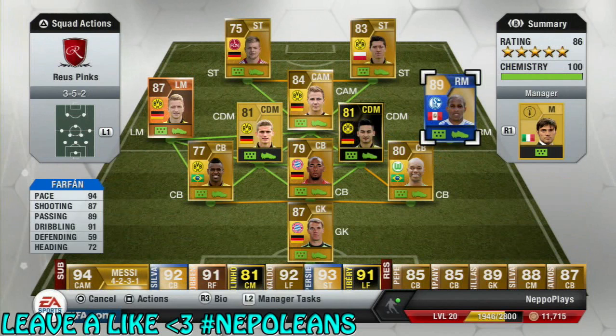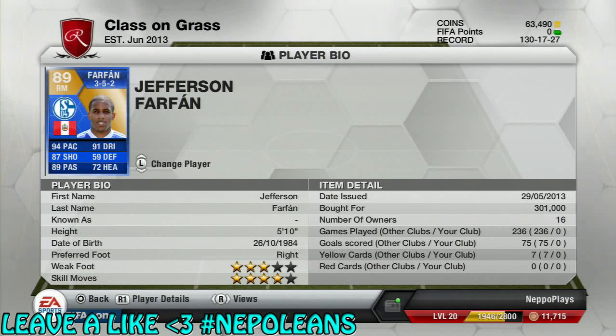What's up guys, Nepenthes here and welcome back to another Pink Slips. Today we are Pink Slipping Team of the Season Jefferson Farfan. He has a fantastic card, he only goes for around 300,000 coins, but he's a really brilliant card to use.